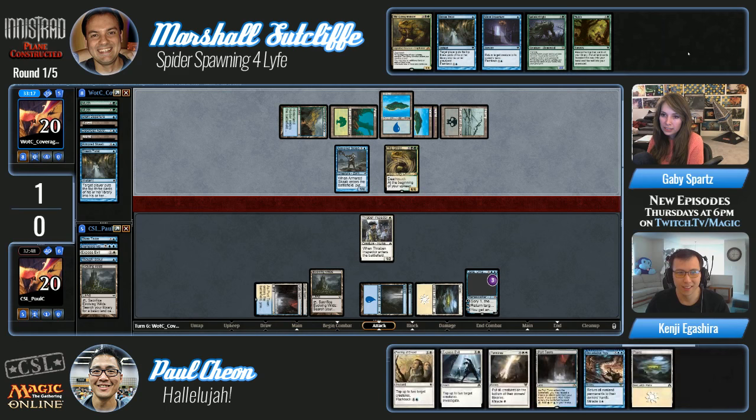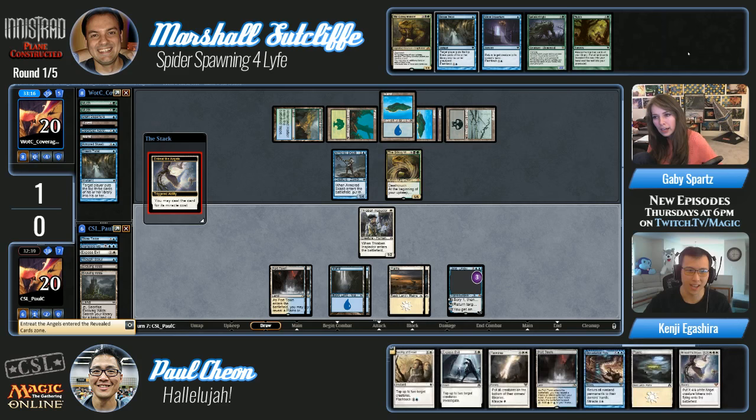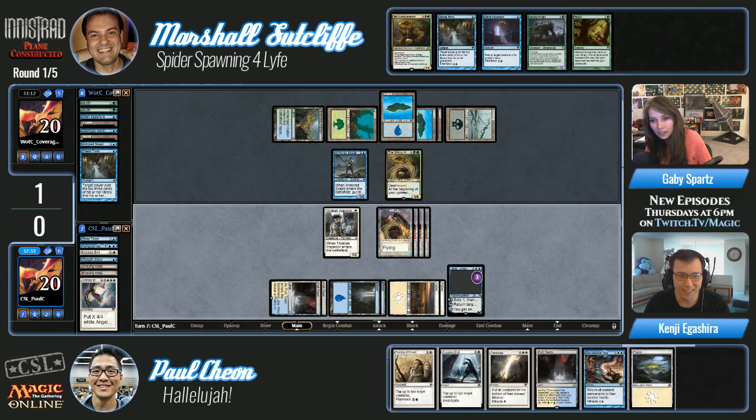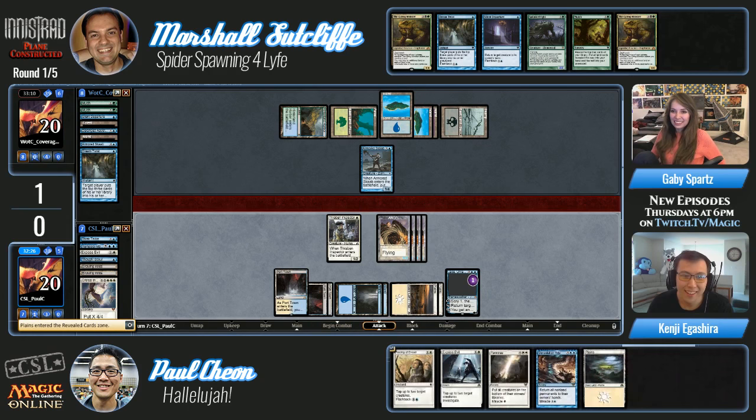Gitrog into Dream Twist or Mulch is pretty solid too. He should do it in his main phase — yeah, he did, and he gets to make an extra land drop too. Oh, he should Dream Twist himself in his main phase. It's a land — it's a miracle! This was for a lot — this is for four angels.